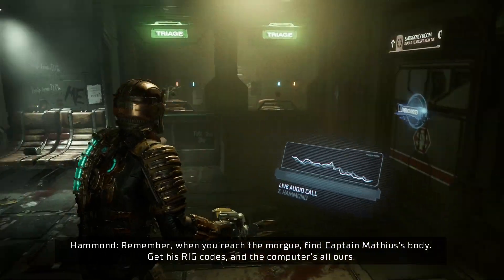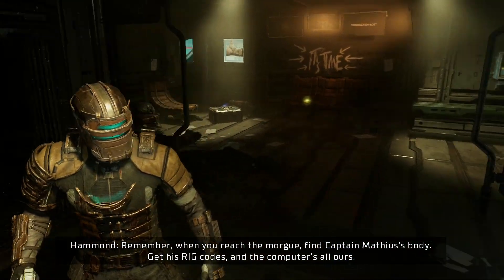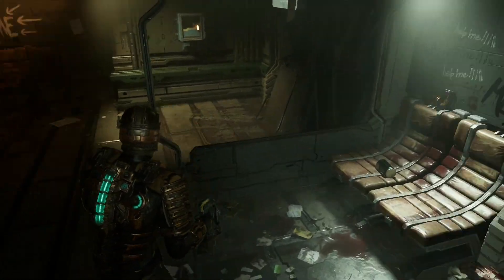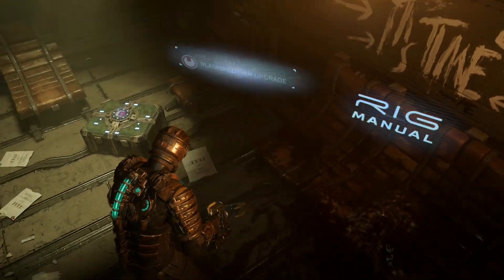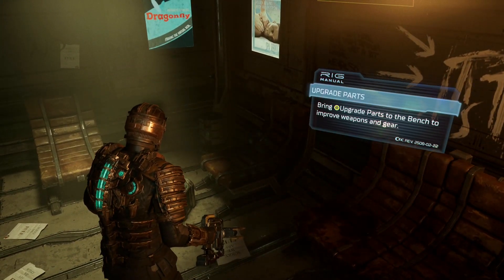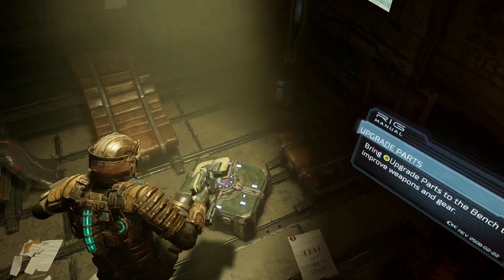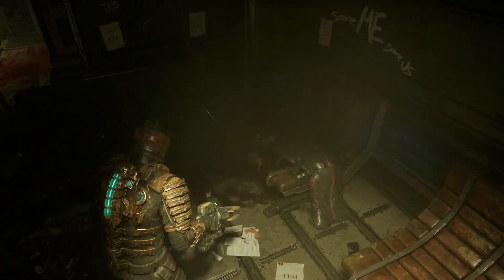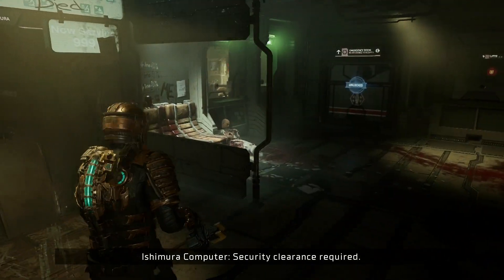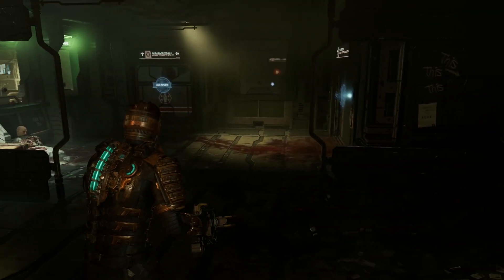Remember, when you reach the morgue, find Captain Mathias' body. Get his rig codes and the computer's all ours. Upgrade parts — bring upgrade parts to the bench to improve weapons and gear. Security clearance required. I will freaking destroy you.